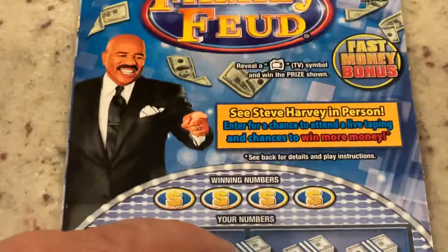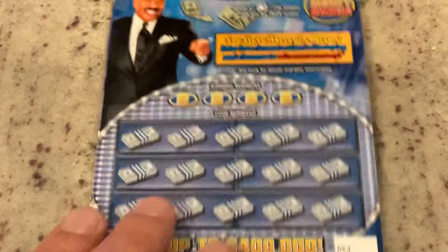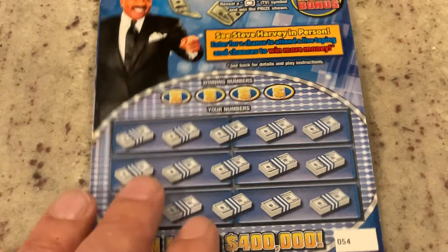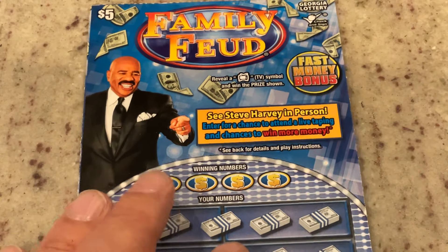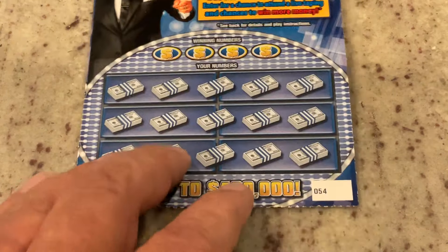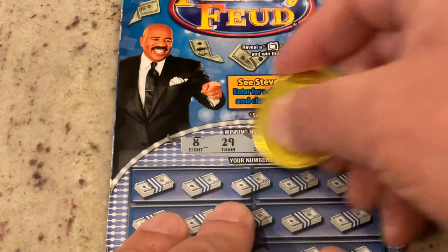Now the Family Feud $5 tickets. We have the opportunity to match the number, but also to scratch that Fast Money bonus. If we get a TV, we get the prize shown underneath. So ticket 54 — let's see if we can find some winners on the $5s.